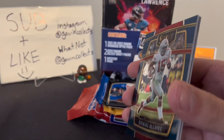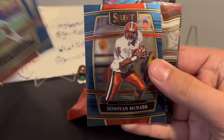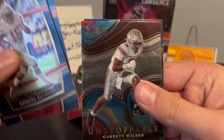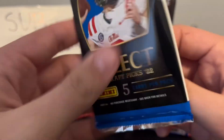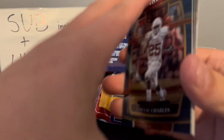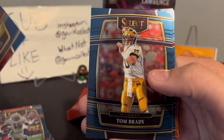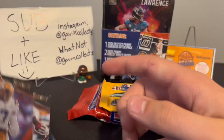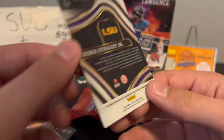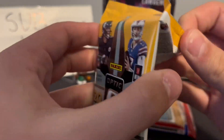Let's open these Draft Pick packs first. We got Zeke, Chris Olave, Nick Nab, Garrett Wilson, Trevor Lawrence — a little laser-looking thing — Jamal Charles, Tom Brady, Deebo Samuel, Derrick Stingley, Josh Jacobs, and Derrick Stingley on a cool red field level. Then the 2022 Optic pack — let's see what we got in this pack.